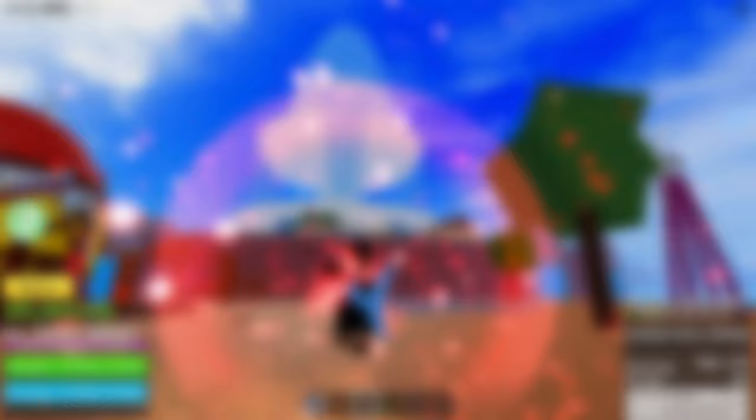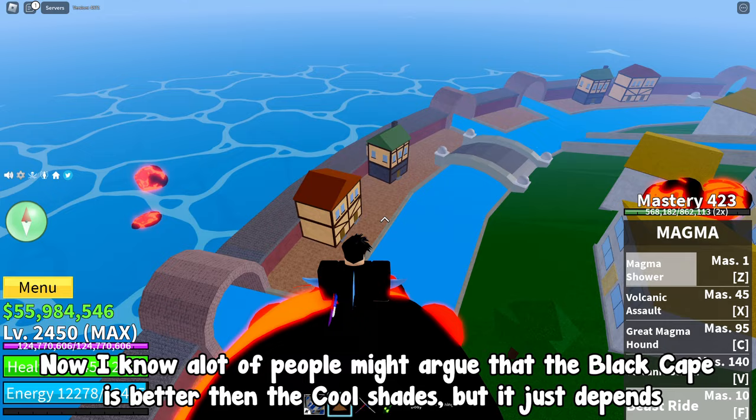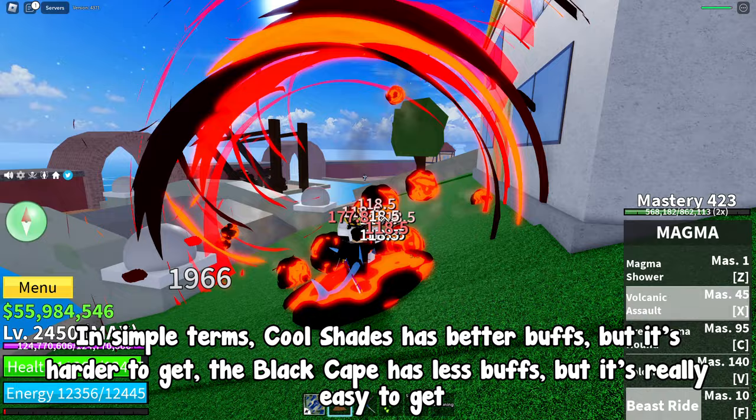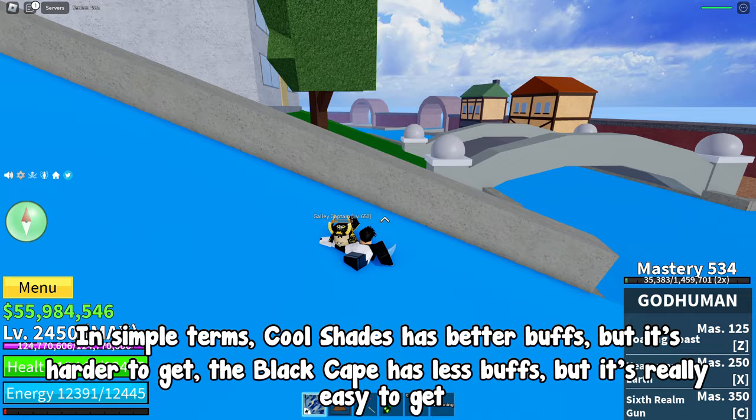Here are the buffs of this accessory. Now I know a lot of people might argue that the Black Cape is better than the Cool Shades, but it just depends. If you are willing to server hop for the accessory, Cool Shades is better. If you don't have time or don't want to server hop, just use the Black Cape. In simple terms: Cool Shades has better buffs but it's harder to get; the Black Cape has less buffs but it's really easy to get. You can decide which one you want to use.